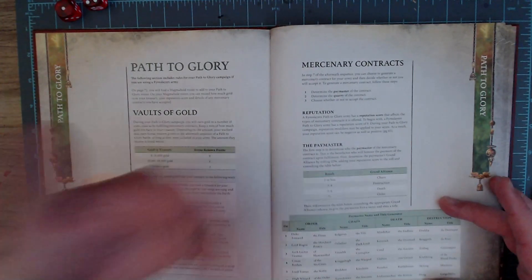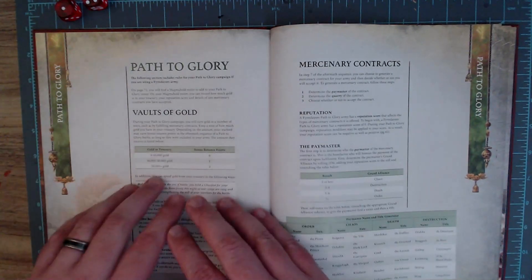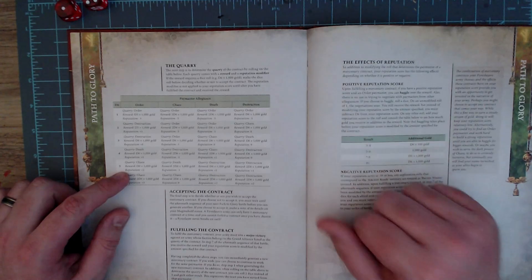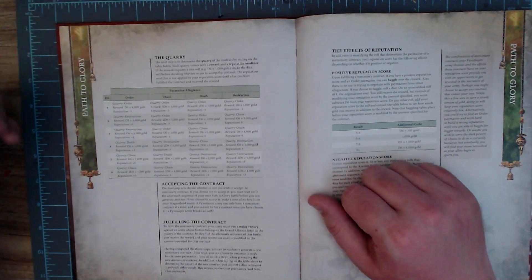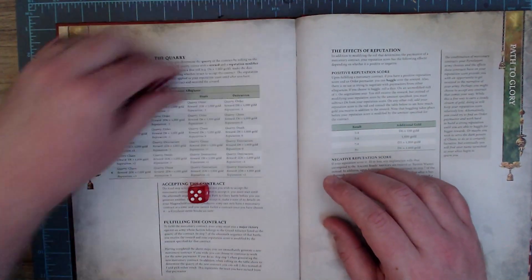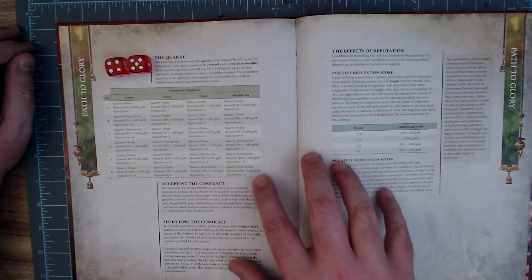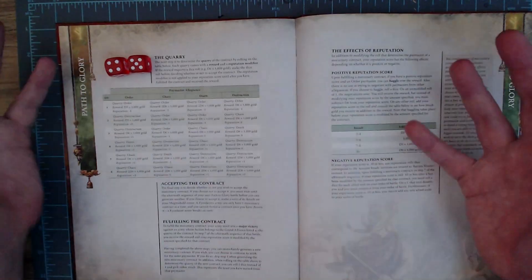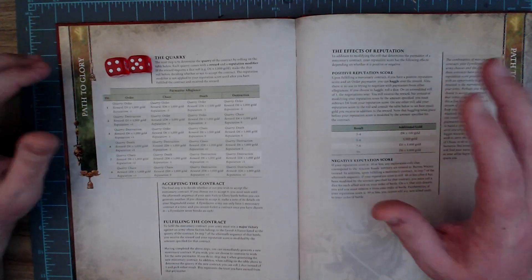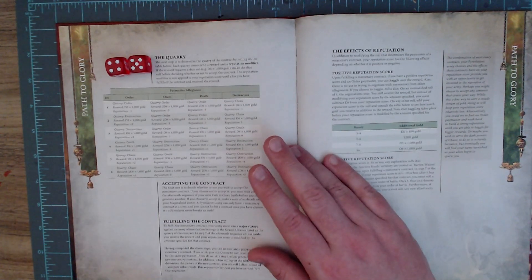I love that they gave you a table for generating your paymaster. We rolled Lord Thomas the Merchant Prince, who hired us to defeat a Chaos army. Now at plus two reputation, I'd work for Thomas again. Sticking with the same paymaster, we roll two dice for the quarry and can now pick between hunting Death or Chaos. The only limiting factor is if your play group lacks a diverse range of army types — locally we don't have many Destruction players, for example.